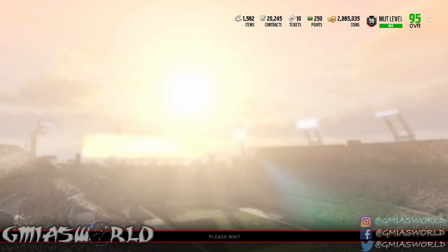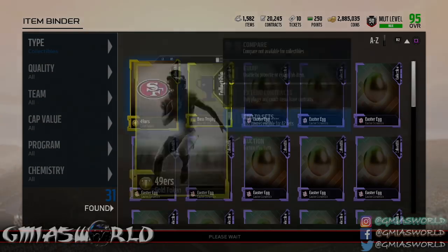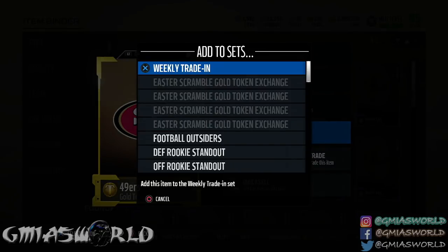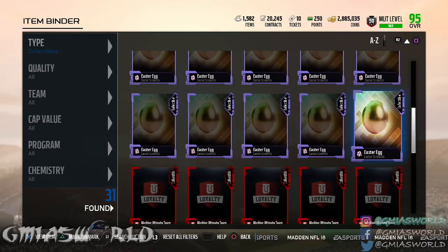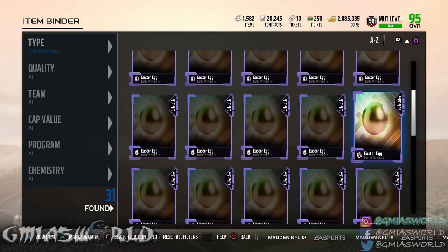We're going to check to see if there's a gold one. By checking it right now, if there's no gold one, that's pretty much it. So there's no gold one today. You're done. You back out, check how many eggs you got, and then you can figure out what you want to start doing with it. Right now we've got like 18.